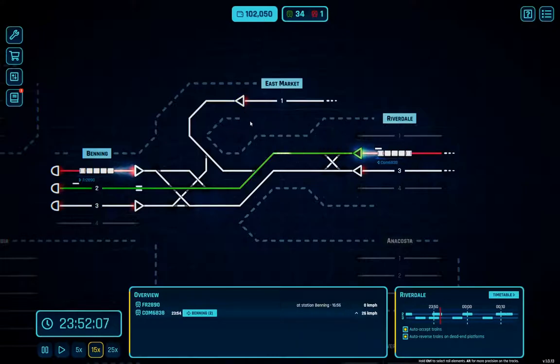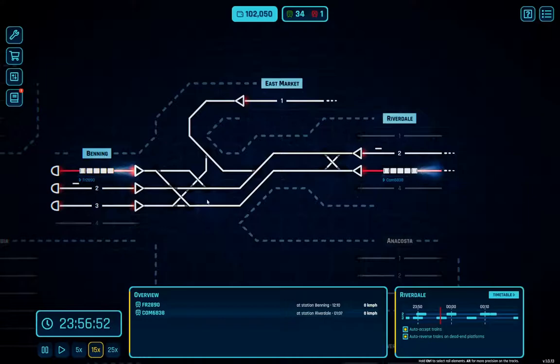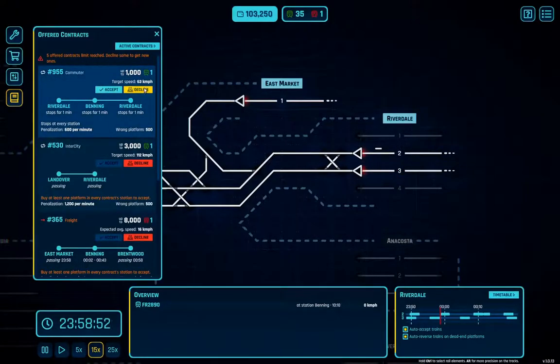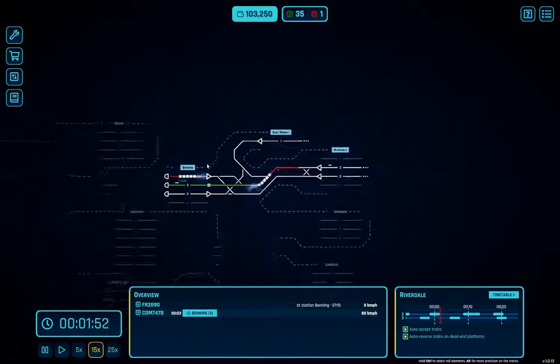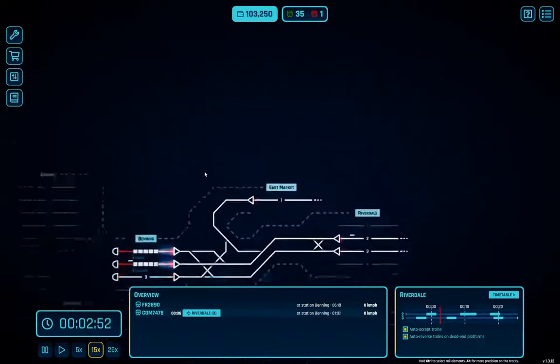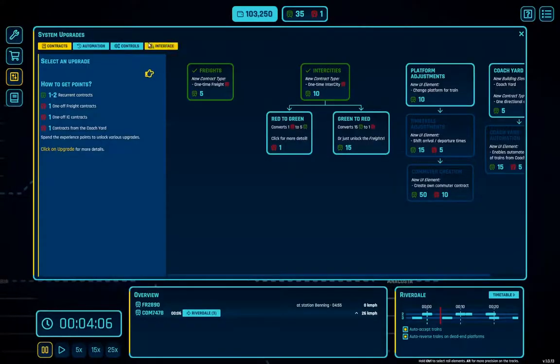We've got 100k here. The freight train wants to stay for another 12 minutes. Let's look in here — Landover, where's Landover? We have a thing over here. We need auto blocks — yeah, we're going to need those.